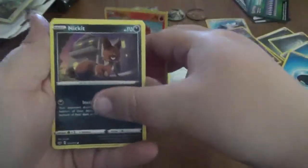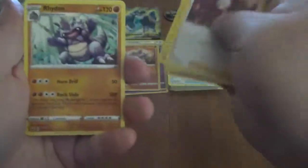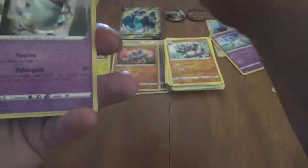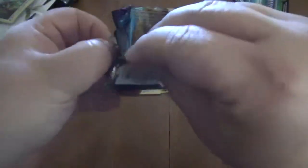Vulpix, Nikit, Baltoy, Chinchou, Reboot Energy, Beedrill, Rhydon. The reverse is a Galarian Stunfisk, which is a common, and Poltergeist. The energy matched once again — that's always fun to see.